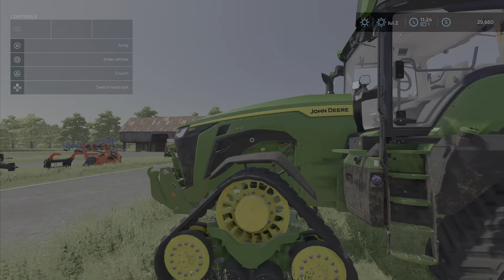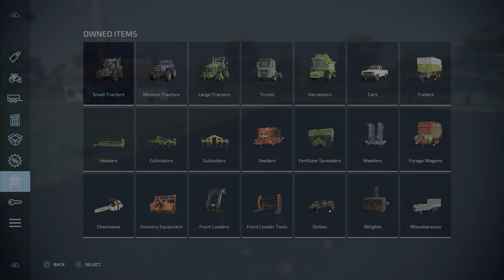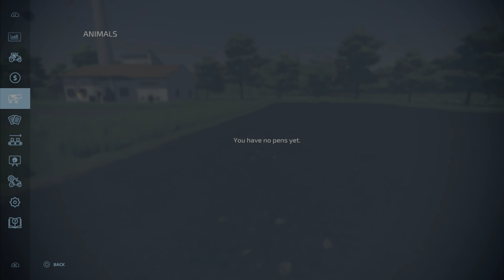Welcome back folks to another episode of Farm Simulator. Today we're going to talk about what we're doing in the future. There are some rocks out but they're not real bad, and with the loan we don't want to spend too much money, so I think we're going to wait till next harvest to do the rock and the lime.